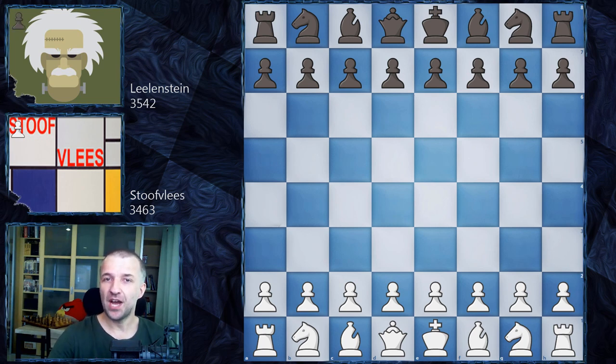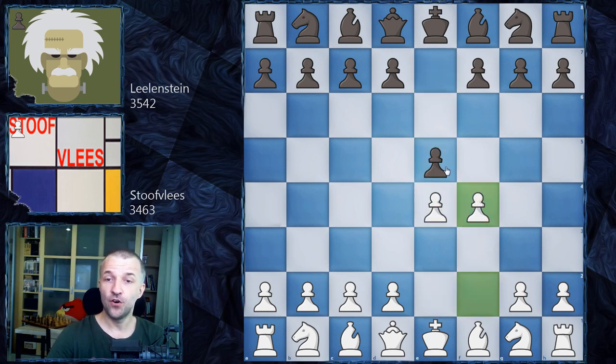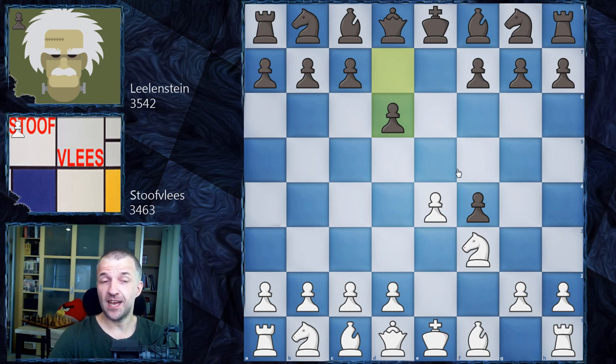Without further ado, let's see what happened on the board, because the opening is going to be very interesting. We have E4, E5, F4, E takes on F4 — King's Gambit Accepted. Then Knight F3, and instead of the main line with G5, Black plays D6 — the Fischer Defense. These three moves were pre-arranged, so move four is where Stoffelis is on its own, and we have D4.